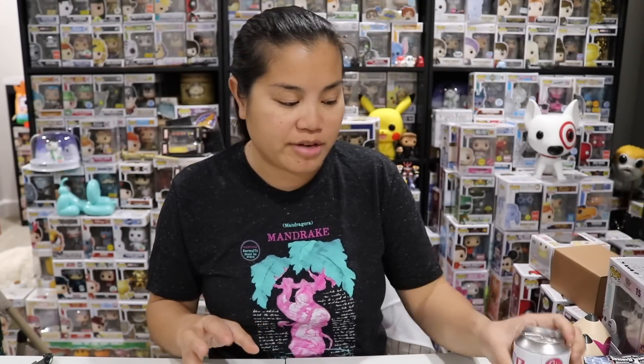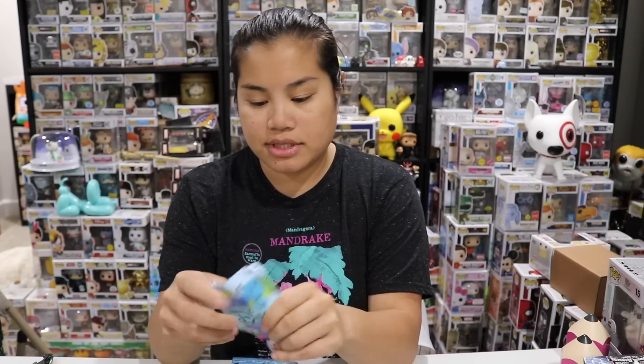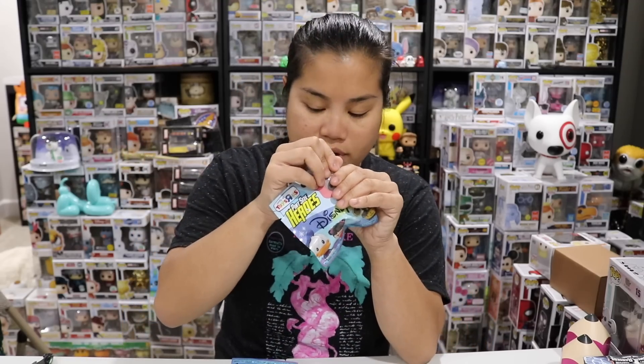I should have been going for the common all along, because you guys know every time I go for the common I get the chase — I should have known better. Okay, let's quickly unbox these four Pint-Size Heroes. I am currently in need of Sully, Boo, and Dumbo. That's what I'm going for, so let's see how we did.